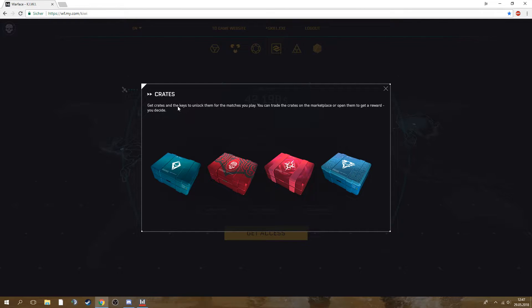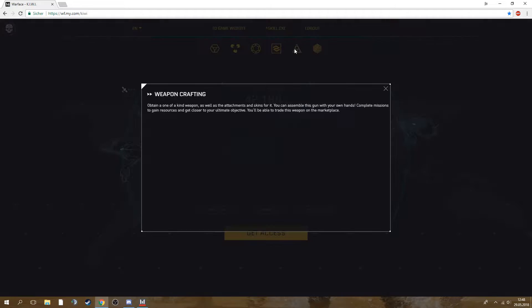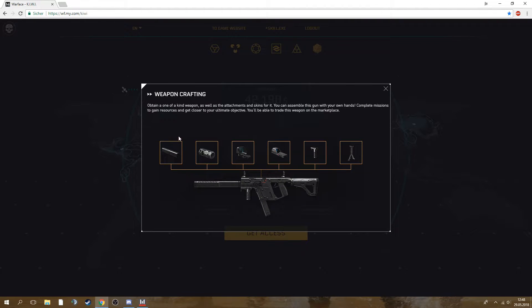Oh my god, we need keys to open crates — this is like CS:GO, man. We get boxes for leveling up or playing and then we need to open them with keys. That makes me pretty sad that we need to purchase keys. Let's see if there's actually a free way to get keys — if so, that's nice; if not, it would totally suck.